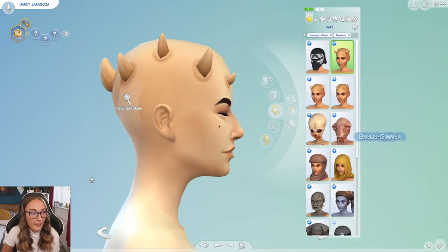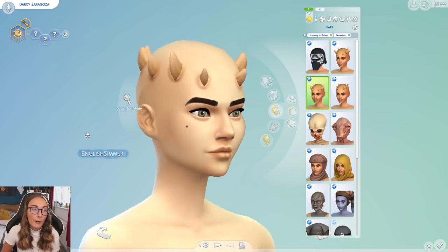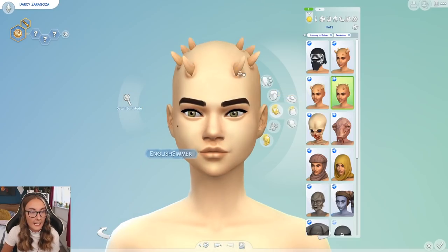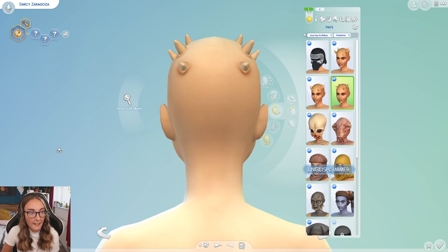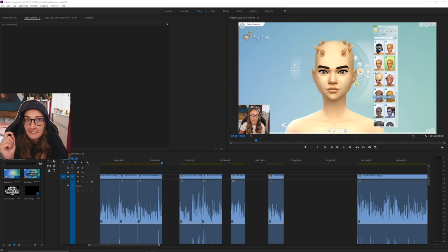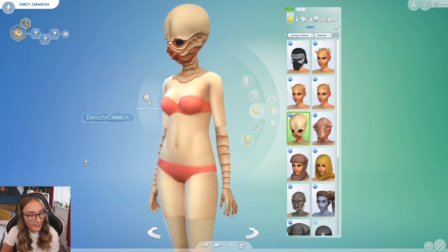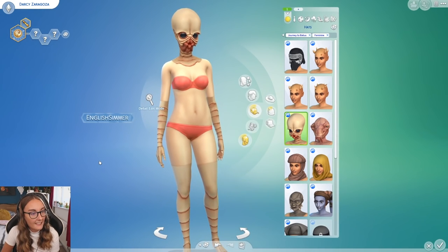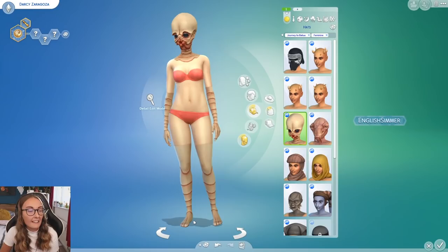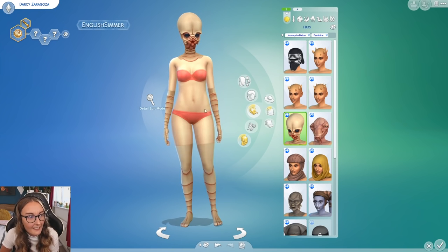Then we have these horns which are specific to a certain set of Star Wars creatures — you'll probably remember them from Darth Maul. This race is actually known as a Zabrak. I actually DM'd SimGuru Ninja to get all the race names. It also adds arm texture and leg texture, which I wasn't expecting. That makes me even more confused as to why these were tagged as hats and not skin details, because they actually change the skin.